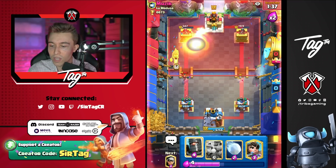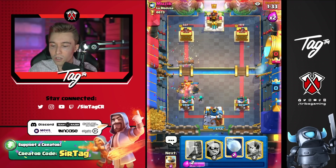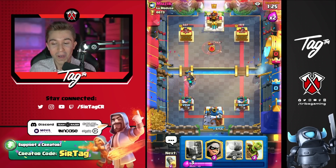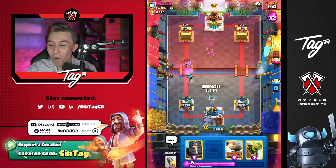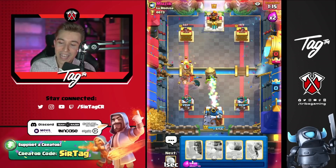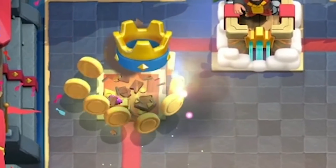I'm going to go in for a bandit and dark prince because he already dropped the Valkyrie. If you don't have Valkyrie in cycle, I have free leeway to cycle as much stuff as I possibly want on the other side. Goblin barrel is going to get countered by the log, but then he has no log for the princess. Notice how I timed that — and now I can start to rocket cycle. We've had this game completely and utterly under control. One more rocket and I walk with wind. Credit where credit is due — the top 100 players playing this rocket cycle log bait deck know what's good in the game. GG, well played and peace out.